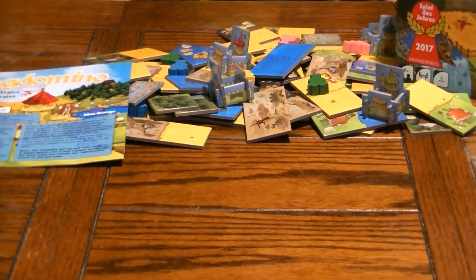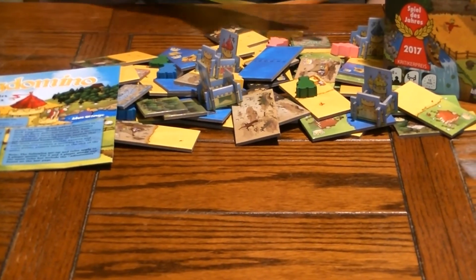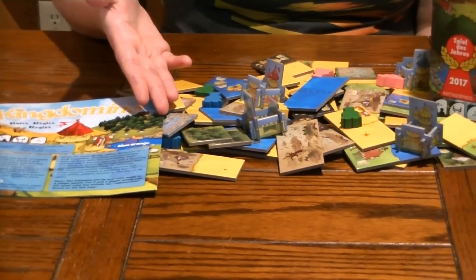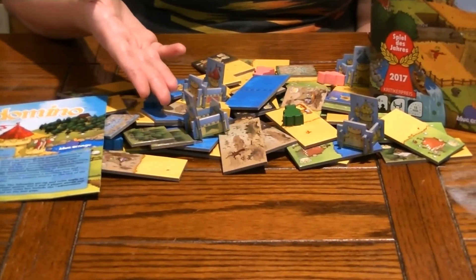The ingredients for King Domino include 48 dominoes, 8 king pieces, a rule book, starting tiles, and your castle.